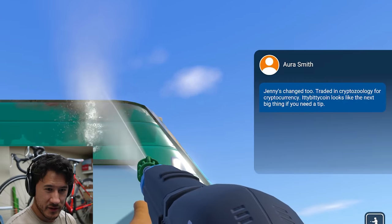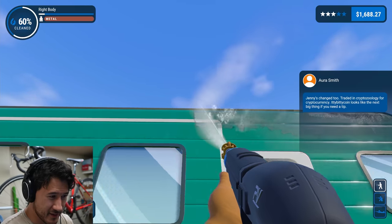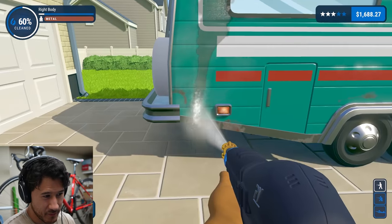'Traded in cryptozoology for cryptocurrency. Itty-bitty coin looks like the next big thing.' Yeah, okay, thanks — that's exactly what I wanted in my power washing simulator experience: the world of crypto. Thank you for that.